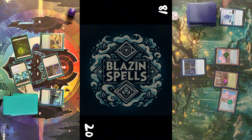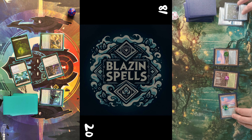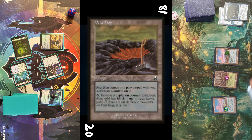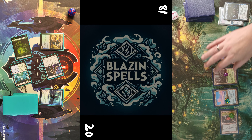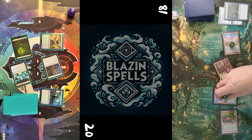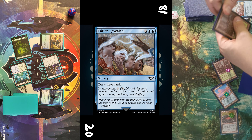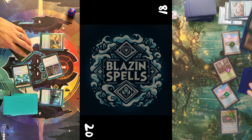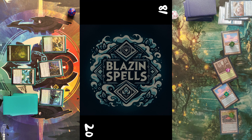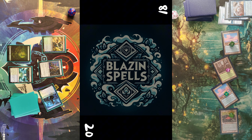Opponent untaps two lands, goes down to 18 life, and taps his Skerry to cast Experimental Augury. He looks at the top three, selects and proliferates his board state. Then opponent untaps, puts a Peat Bog into play with two counters, takes six mana into pool — it seems he forgets to remove a counter but you never know — and draws three for Lorien Revealed and passes turn.